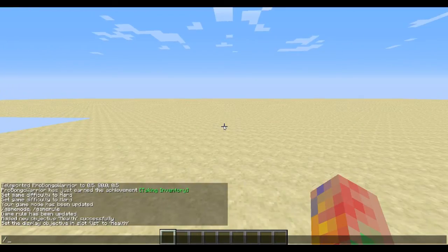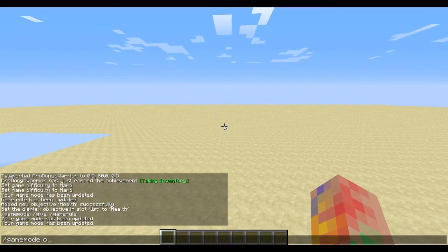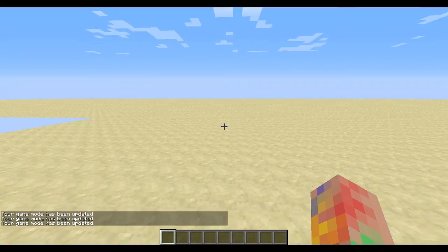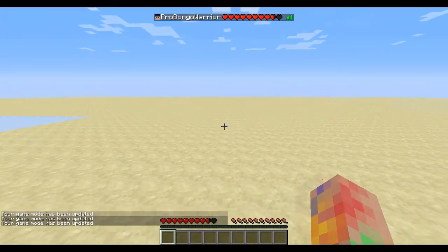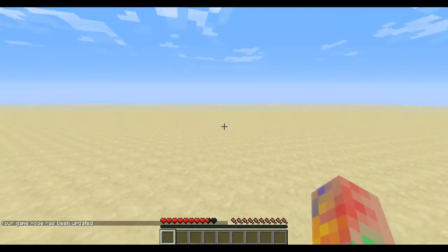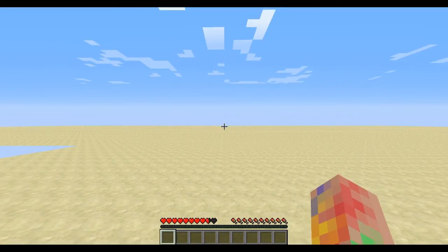If I go into creative mode it might show my heart — but we need to take damage first to register on the scoreboard. After taking a little damage, you can see my hearts are now listed. So when everyone joins the server, just get everyone to take damage or die and come back, and make sure they have full hearts. Everyone will then be listed with their health shown.